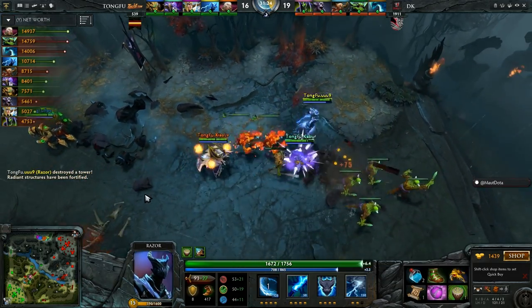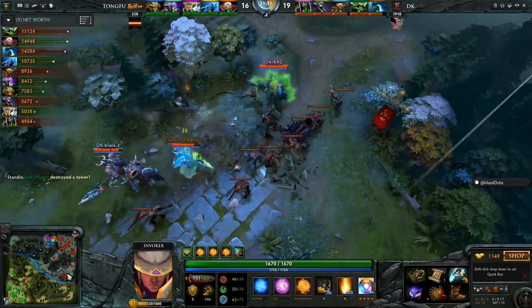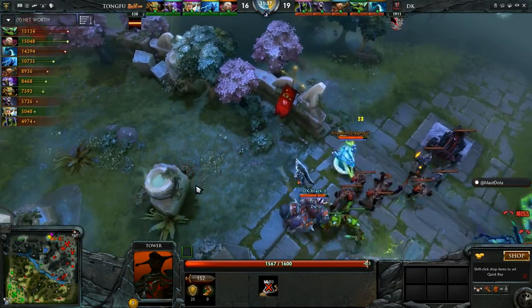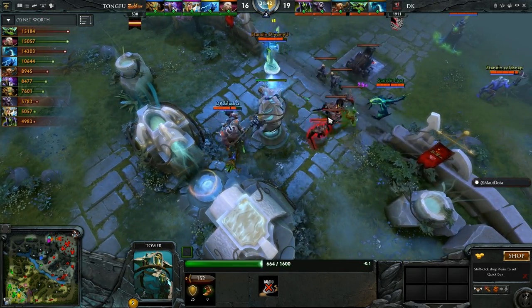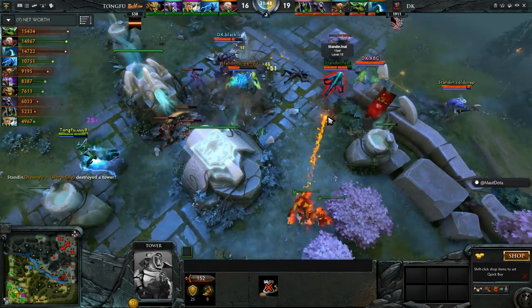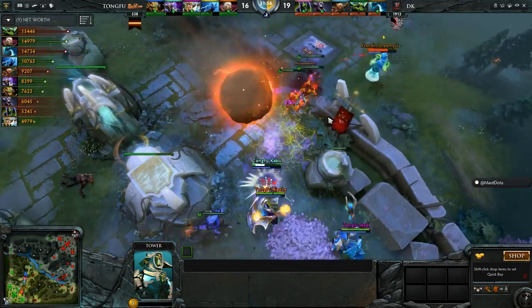Tong Fu's Aghanim's still not there for Unine, so they really can't push up to the high ground — they can send Forged Spirits but no Necro Book for 23 seconds. Tier two tower is gone. DK try to force rotations but I think DK can push faster — they'll go up to the high ground. Glyph is not available, they used it for the tier two tower. That was not the best play. Dreamy You is going to work on the tier three tower — this might be a fight that goes poorly for Tong Fu, they might lose the game.